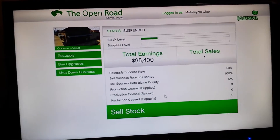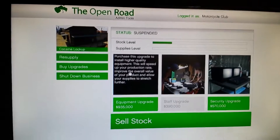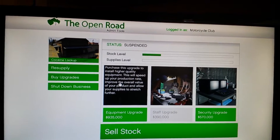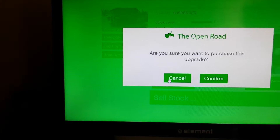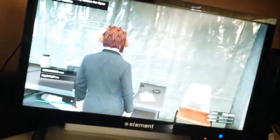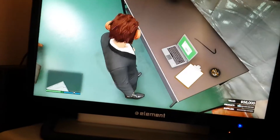Equipment upgrade: purchasing this installs higher quality equipment, speeds up production rate, improves overall product value, and allows supplies to stretch further. Perfect — it gives more time, more value, and speeds everything up. Just spent $935,000 — the most expensive upgrade. Product went from $48,000 to $56,000 and the place got a whole new remodeling, got more staff too.